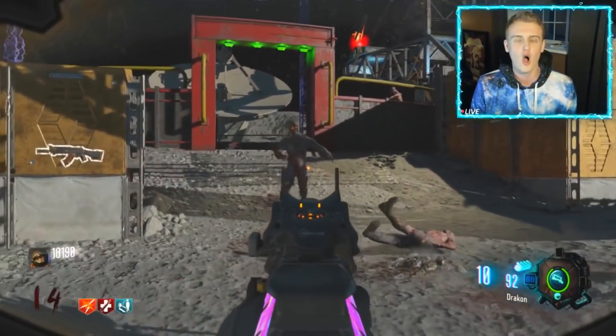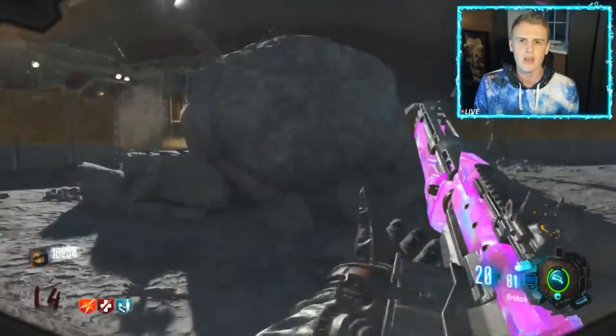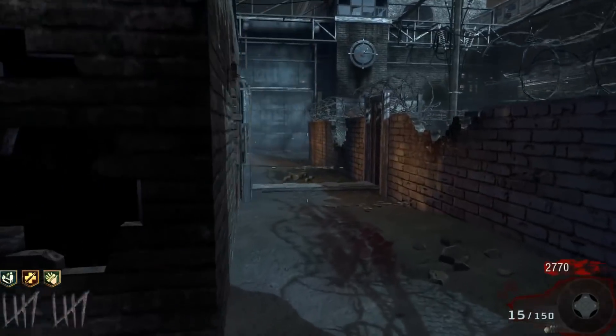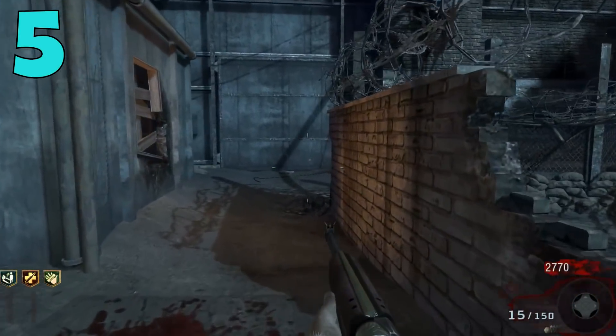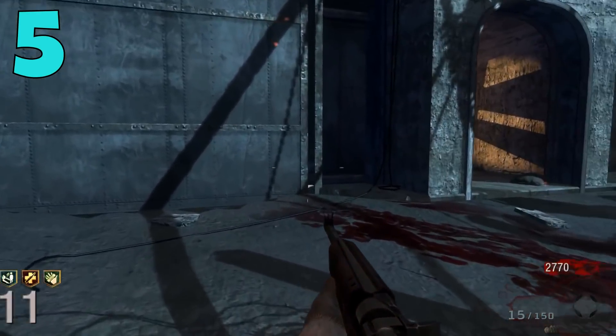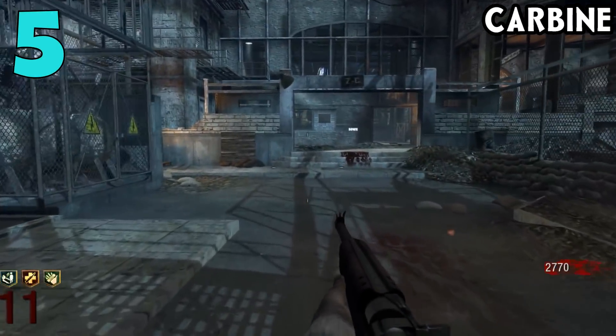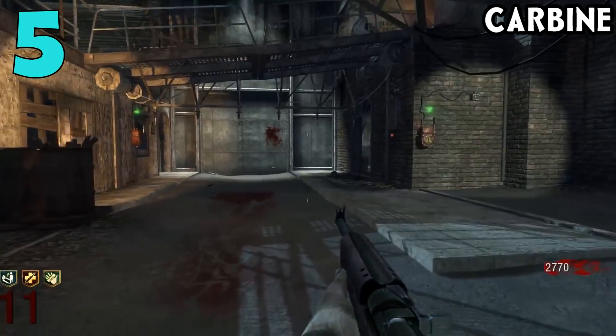Besides that, let's go over 5 weapons in Treyarch Zombies that are worse when pack-a-punched. Coming in at the number 5 spot on my list, we have the M1A1 Carbine from World at War slash Black Ops 1 Zombies.